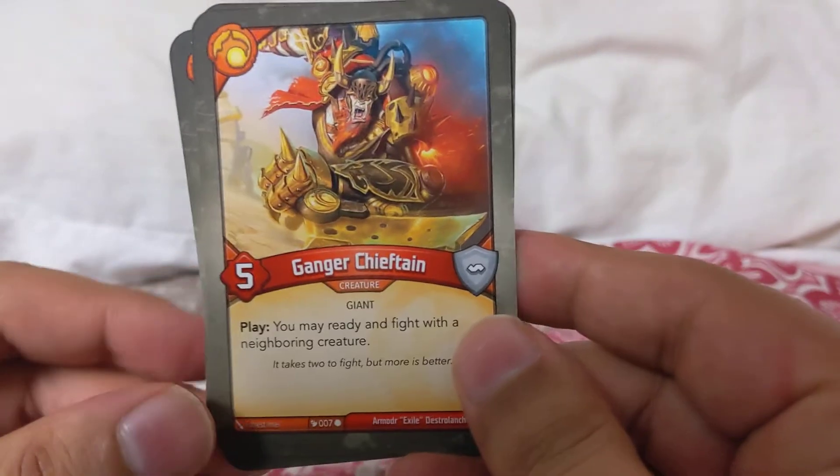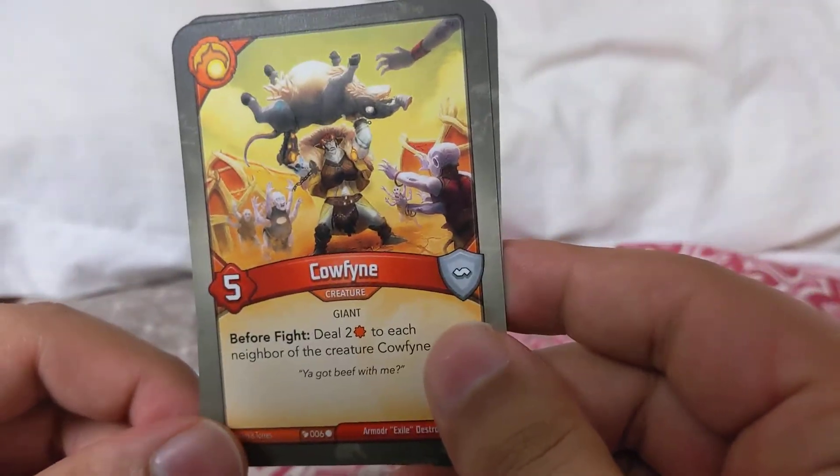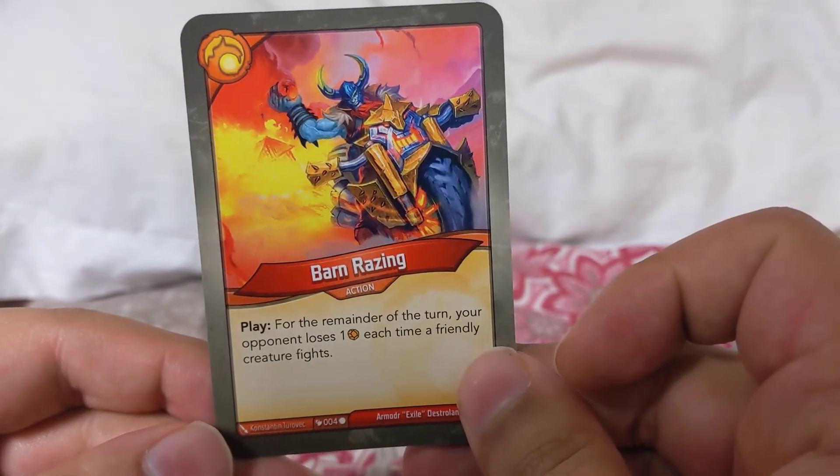Gang Chieftain: you may ready and fight with a neighboring creature. Deal two to each neighbor of the creature Gang Chieftain fights. And Bound Raising is a cool card — for the remainder of the turn your opponent loses one each time a friendly creature fights. So that was the deck — to me personally it doesn't seem that high, I would say it's in the 60s, but let's check that out.